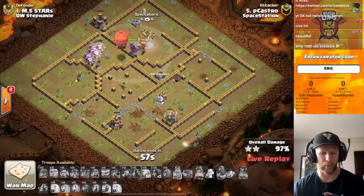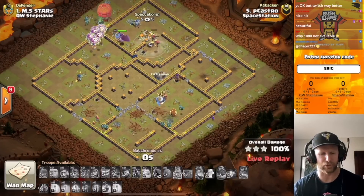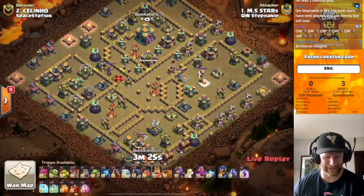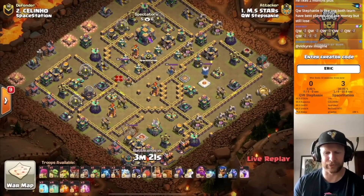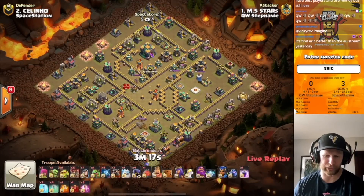That was absolutely picture perfect. I like this mix of dragon riders and Lalo going after different sections of the base. Stars is live, coming in with a blizzard Lalo attack. He's eyeing the town hall as a target — looks like a pretty juicy target there.